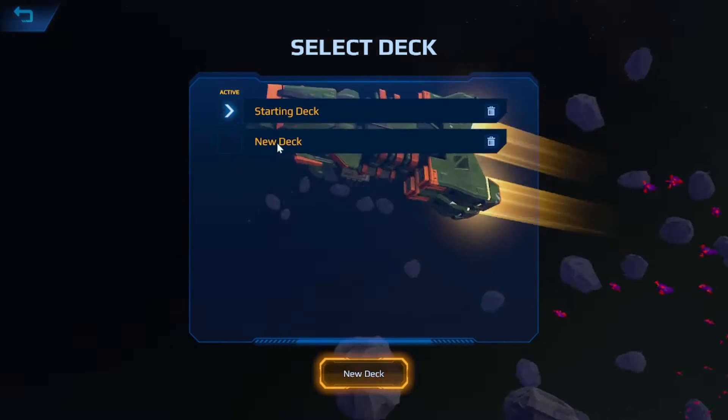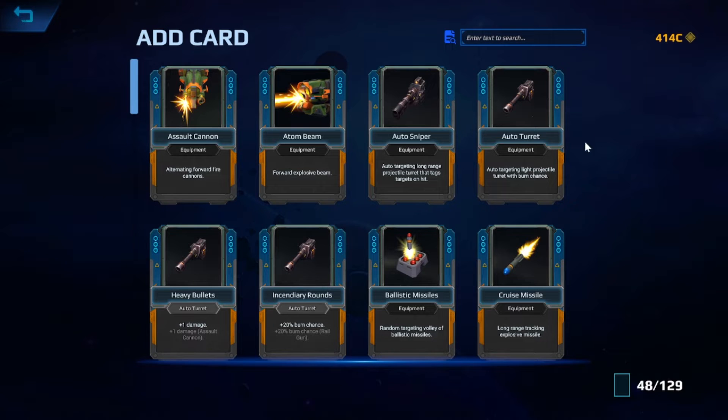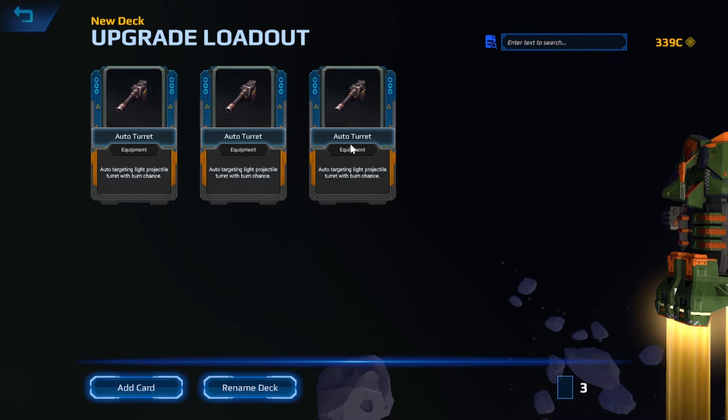So we've got the deck builder here. Let's go to my new deck — I haven't put anything in it yet. Let's say we want to go for a hardcore turret focus build. I've got some turrets and extra upgrades for them — burn chance, extra damage. Let's grab a turret and add the maximum I can to the deck. This does cost the metacurrency.